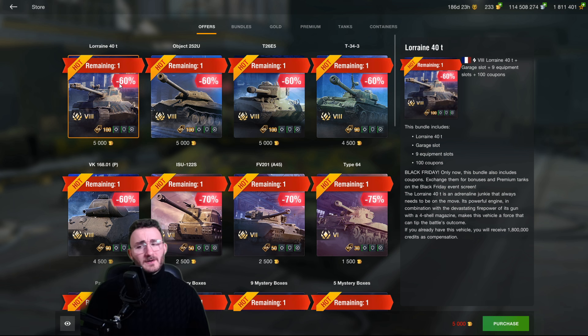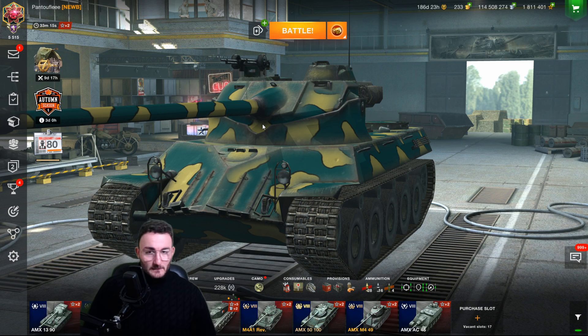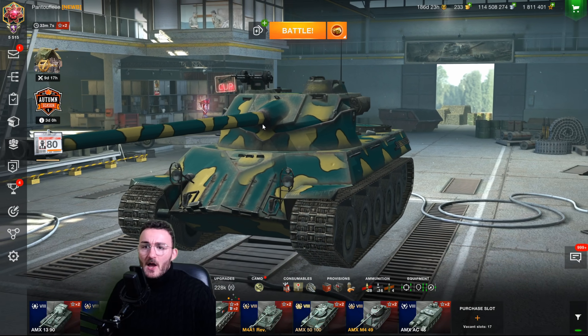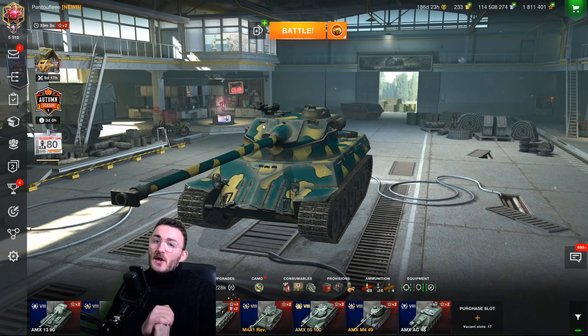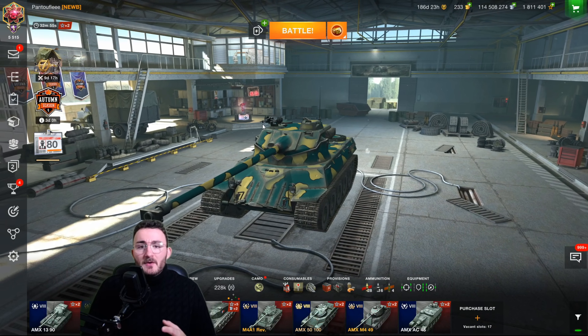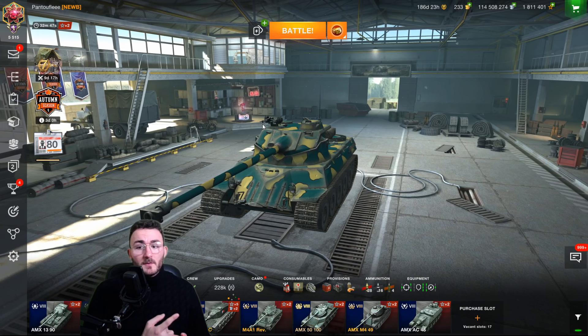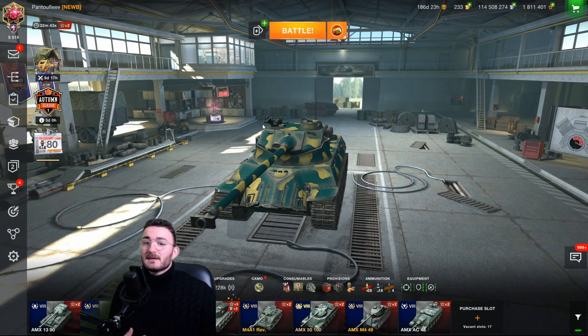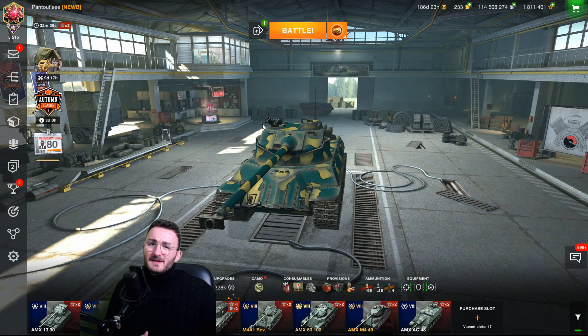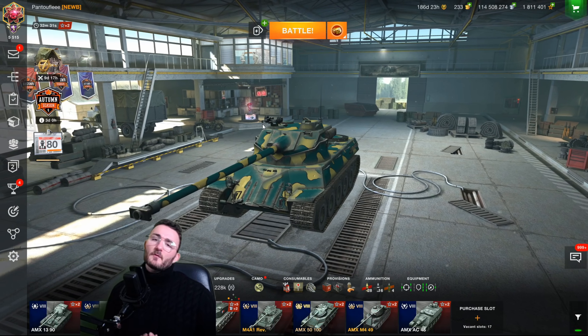Finally, the Lorraine 40t — a tank Wargaming doesn't sell often. In the current meta it's still a good tank, but to be clear: if you don't have at least 3,000 WN8, or around 1.8k average damage with an overall tier of around 7-7.5, you're going to struggle. It's impossible to do well with this tank as a new or average player. You really need to be a pro — it has no armor, it's an autoloader support tank, and you need to play it almost like a light tank.